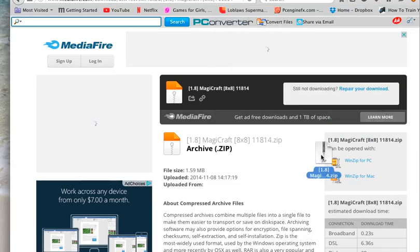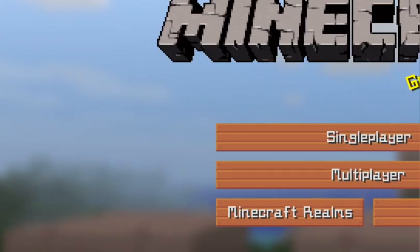So you'll see this arrow right here — this is Magic Craft. You're going to put it anywhere on your desktop. While you do that, you're going to open up Minecraft, like I've done here.